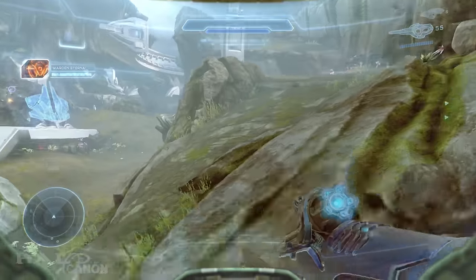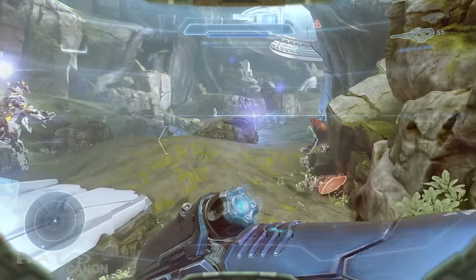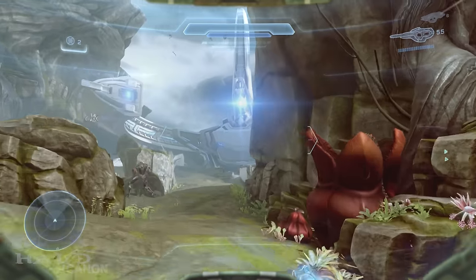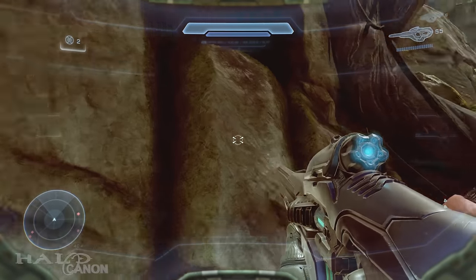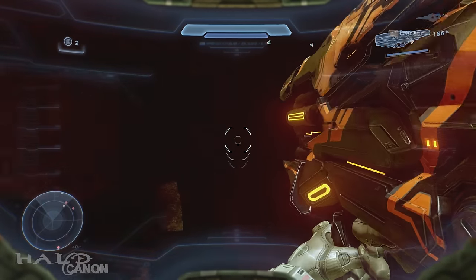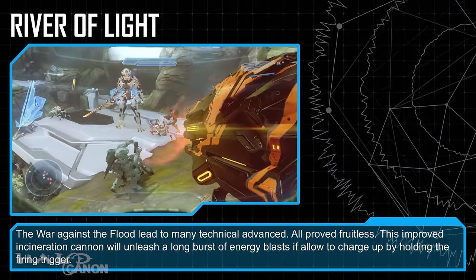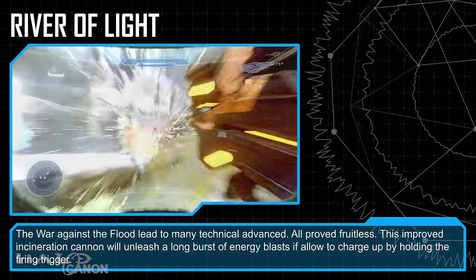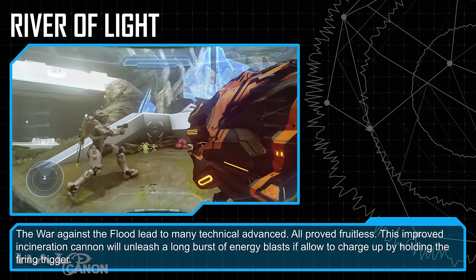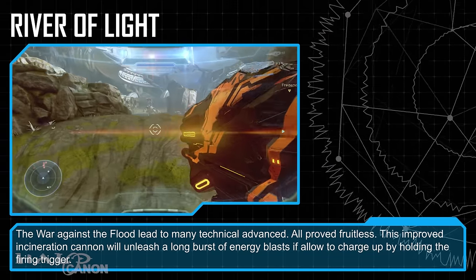Next up is the River of Light. This weapon is found in the area where you first fight the Warden. If you run right past him just a bit, in the right cliff face you'll see a small hole which contains the River of Light. The war against the Flood led to many technological advances — all proved fruitless. This improved incineration cannon will unleash a long burst of energy blasts if allowed to charge up by holding the firing trigger.